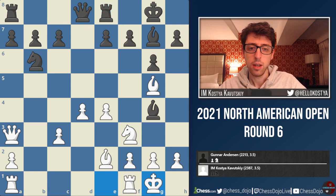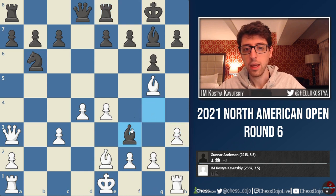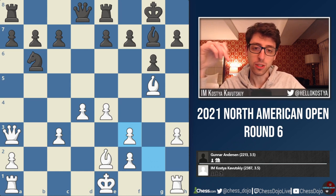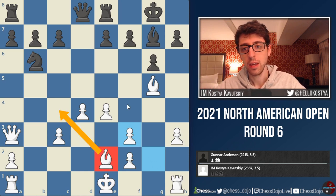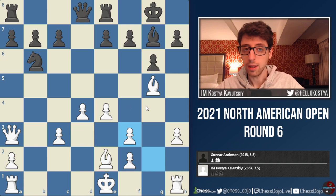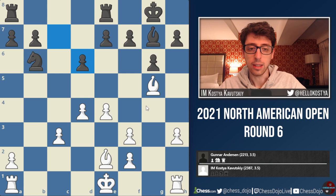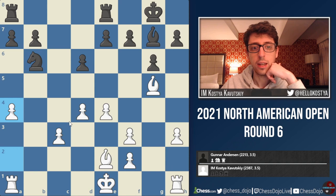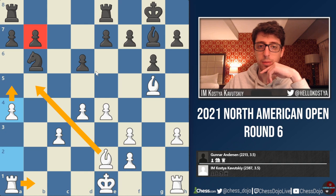After castling, the engine actually suggests h3 here, with the idea to force black to take on f3, and then take with the g-pawn — which Stockfish loves doing in these positions to keep the bishop on e2 covering the c4 square. The engine claims white is a little bit better, the key line being that in case of Qd6, white can actually trade queens and play the very strong move a4. White should be better in this endgame because of the two bishops, a nice center, and a plan of a5, rook b1 — black has a lot of weaknesses.